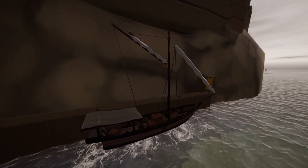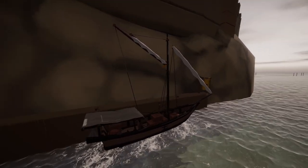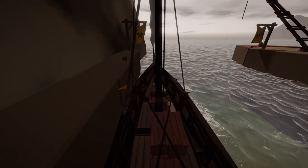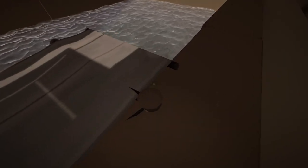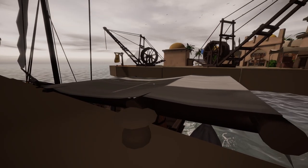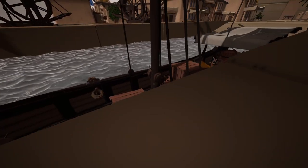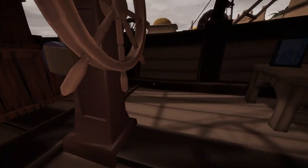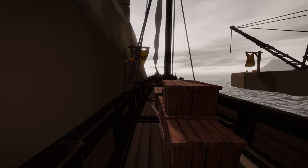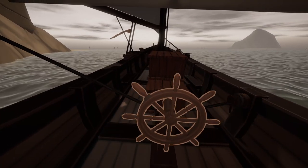We've got a gaff rig and a stay sail. Let's get ourselves underway. Looks like we're headed fairly well across wind, so the wind's blowing across our bow — currently blowing starboard to port. Let's go ahead and see if we can't get ourselves moving. Hey, we're underway.